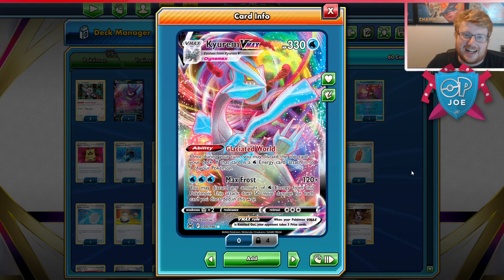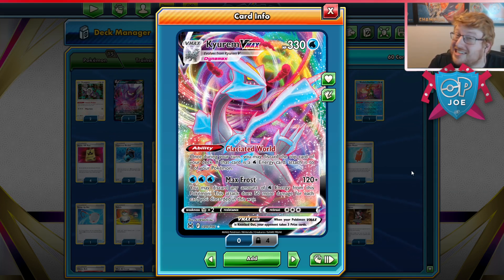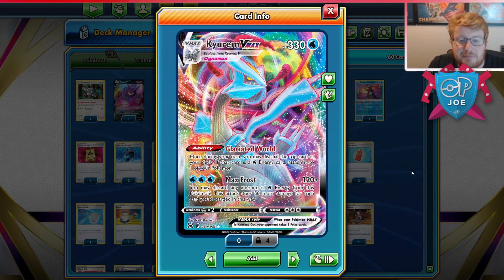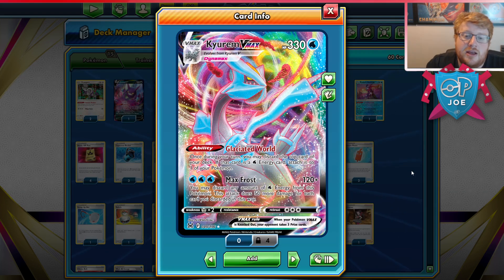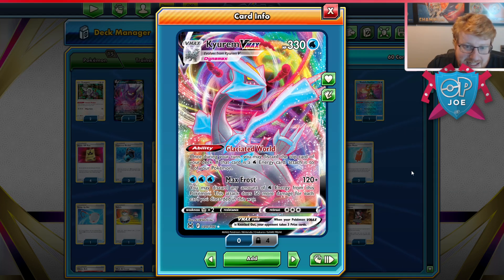For today's video, we are going to be looking at Kyurem VMAX with Palkia V-Star. Very, very powerful combo. Kyurem has some of the highest damage output in the game right now, thanks to Max Frost doing 120 base for 3 Water. You can discard any amount of Water from this Pokemon and do 50 more for each you discard. Discarding the requisite 3 gets you to 270, or 300 with the belt, which is already enough to deal with V-Star Pokemon. We can go higher with more Water energy being discarded, thanks to Melonie, Glaciated World, and the V-Star power from Palkia.